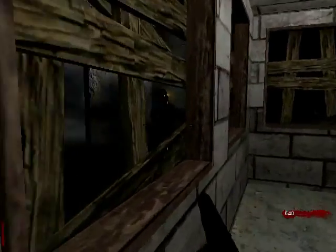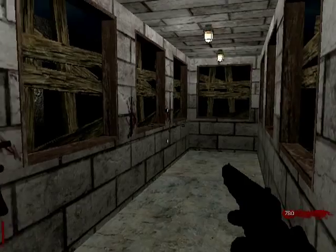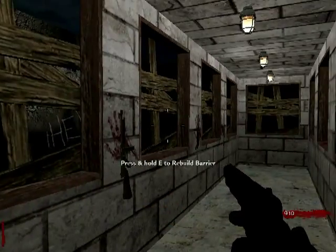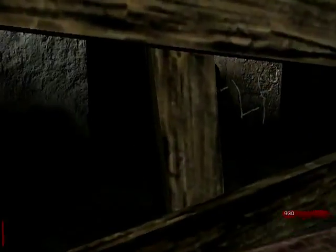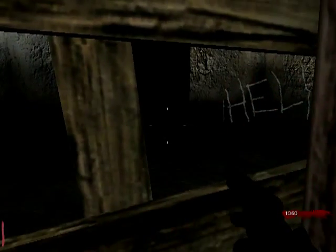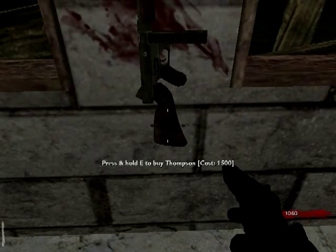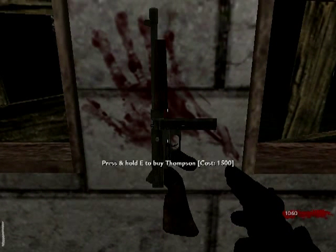The easy thing about it is that there's no doors to buy, and some of the best weapons are in this room, and they're fairly cheap — not like a million dollars. There's the Thompson.